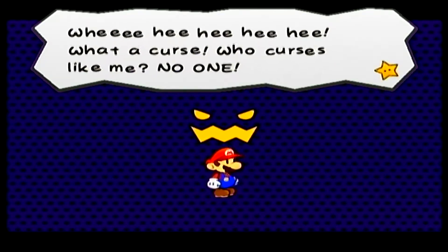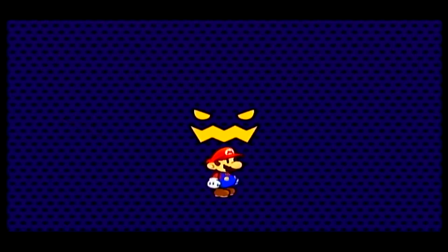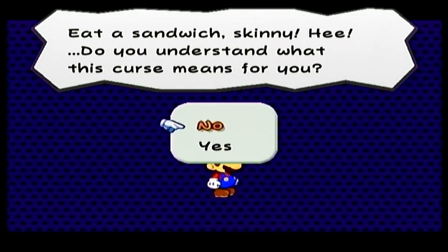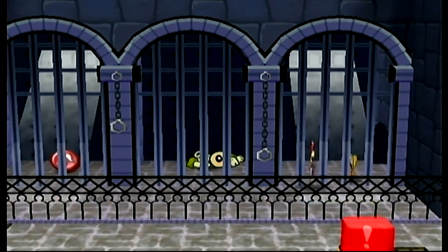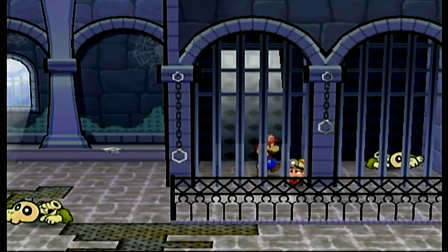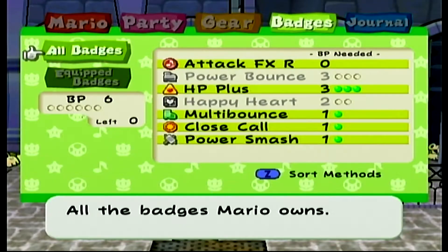'What a curse — who curses like me? No one! Press and hold R now.' Just look at yourself — how embarrassing! This is probably the most important power-up you'll get in the game. Mario and Goombella — and your partners — can turn paper-thin. This means you can go through certain doors. There's also the Attack FX R badge which changes the sound effects of Mario's attacks. Some badges can be saved for cosmetics — zero badge points needed to change attack sound effects. Watch this.